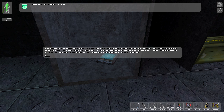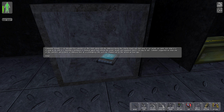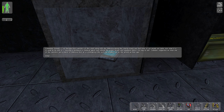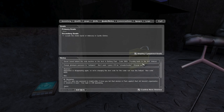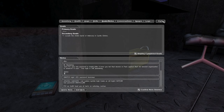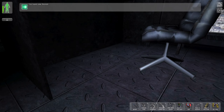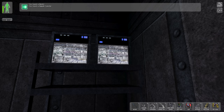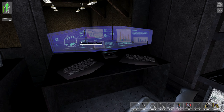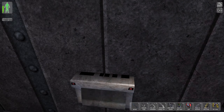The data cube reads: 'Commander Grimaldi, we liberated two canisters of this stuff along with the Ambrosia during the Liberty Island raid. None of our people are quite sure what it is — possibly a biological or chemical agent. Without the proper people and equipment, there's no way to tell. Lebedev suggested we keep one of the canisters and a barrel of Ambrosia here as a contingency. The rest was shipped out to the airfield an hour ago.' Now that's good information. We got some rockets, a medkit, and a napalm canister for the flamethrower.